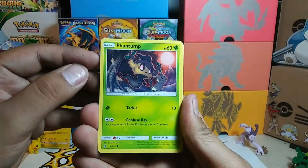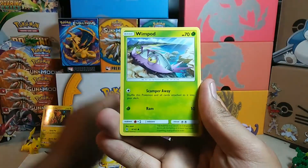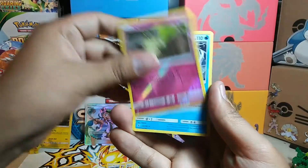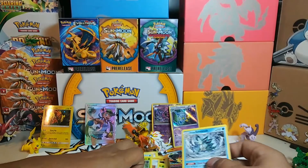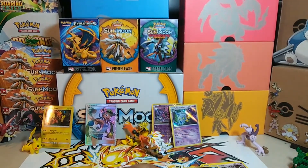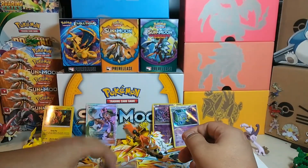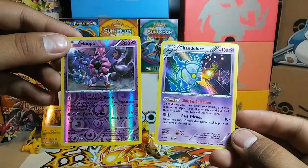This last pack starts with a Phantump, Spheal, Machop, Whirlipede, Lightning, Multi Switch, Weepinbell, Watchog reverse, Cottonee, and a Sandslash. Didn't end with anything too good, but we got some pretty good pulls overall. We got a reverse holo Garbodor from Guardians Rising, a reverse holo Hoopa, and a holo Chandelure from Steam Siege.